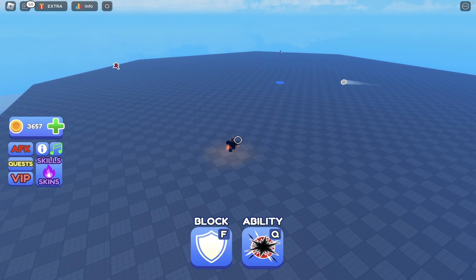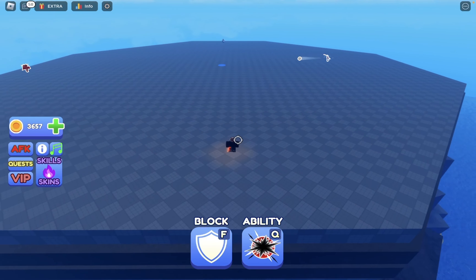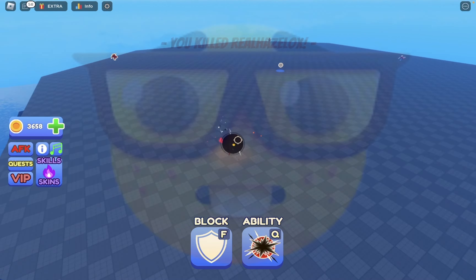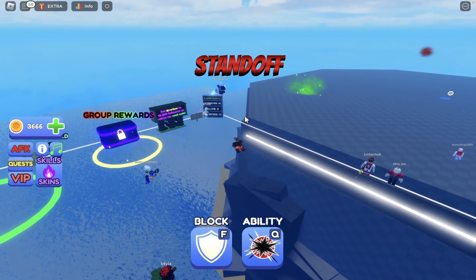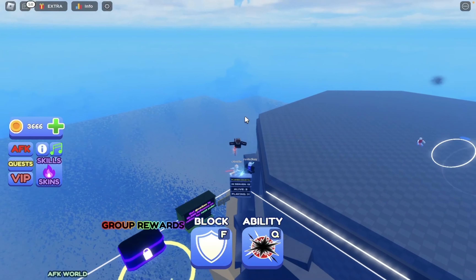I'm going to be buying this ability right here, which is the most expensive one excluding Telekinesis of course, because it's the exact same. This is the other ability you could get for Robux but it was only on for like 15 minutes so I couldn't get it. But yeah, this pool ability right here.